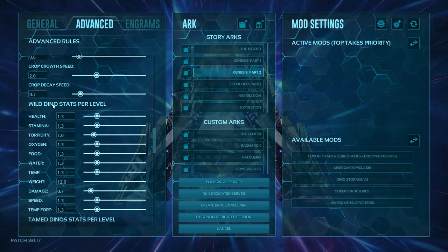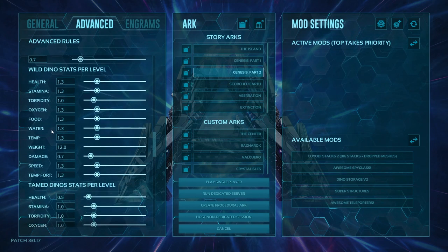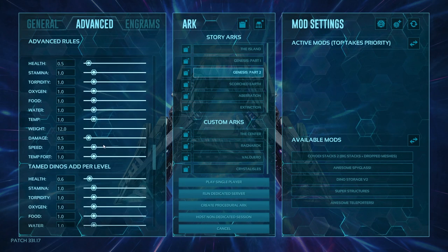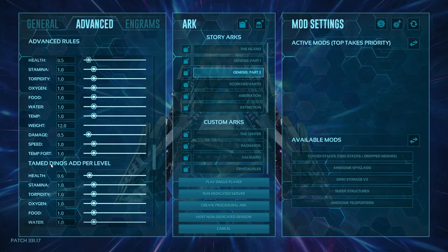Each stat has these sub-settings, including for player stats. Wild dino stats per level: when you look at a level 150 dino, it gets stats per level — this is what that section refers to. Increasing this increases the stats given per level for wild dinos — pre-tame, pre-everything. Dino stats per level tamed: these are the 74 post-tame levels, the stats that increase per level when the dino is tamed.